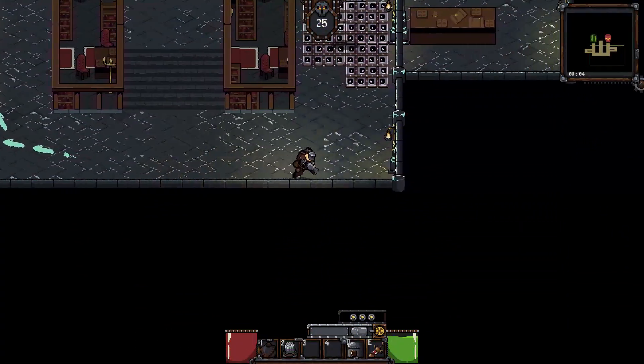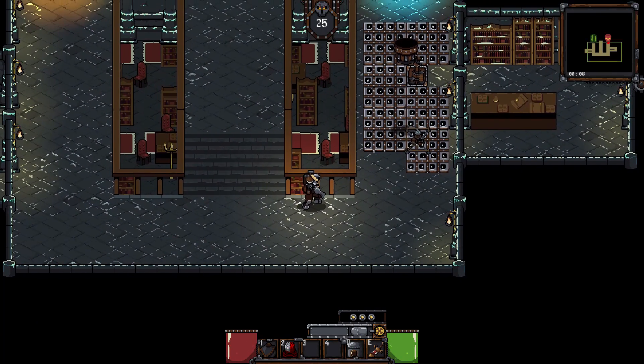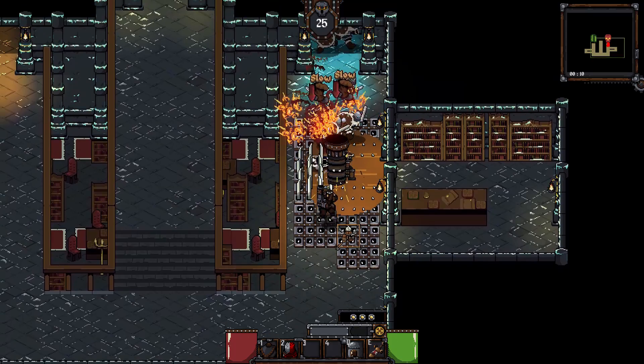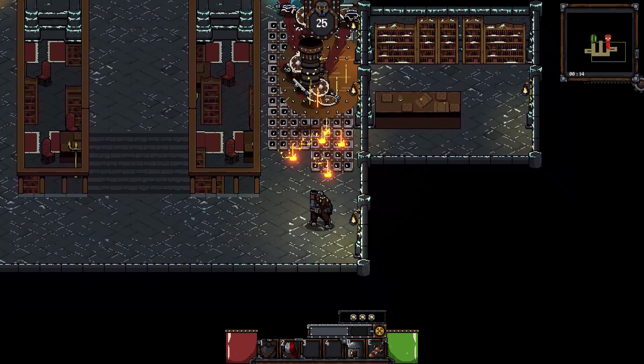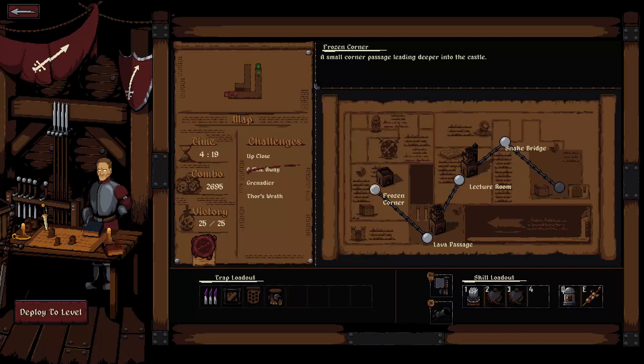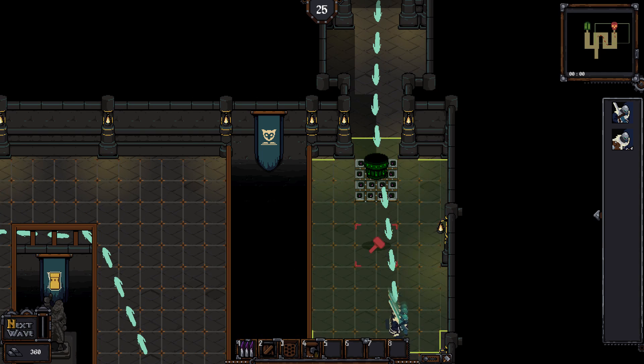Castle of Alchemists is an early access tower defense and action RPG hybrid. You play an alchemically enhanced super warrior named Bellator, who's the last defense against the castle invasion. Awoken from your cryogenic slumber, you must set traps, build defensive towers, and use weapons like bombs and crossbows to fend off enemy waves.